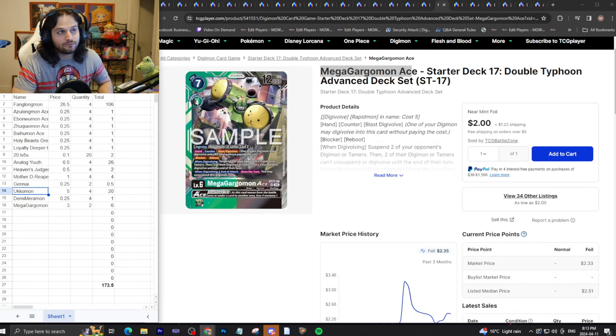It depends — if you want to play the expensive tech cards like Ukumon and Mega Gargomon Ace, your deck rounds up to closer to that $173 total. But if you just stick to the straight shell, you're looking at $146.